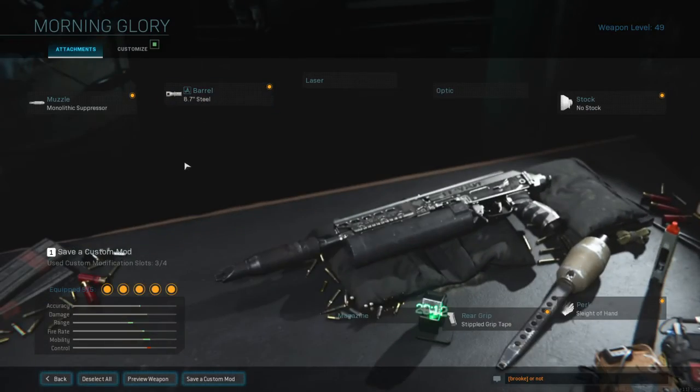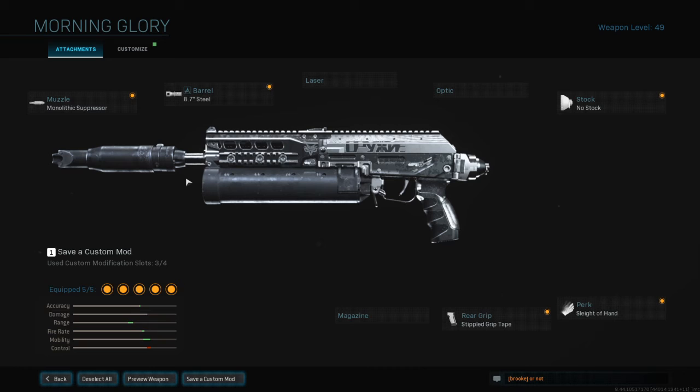For my Bison class, which is the last class. Attachments are: monolithic suppressor, 8.7 steel barrel, no stock, stipple grip tape, and sleight of hand.